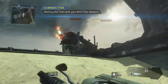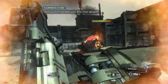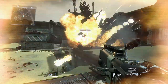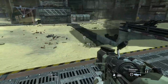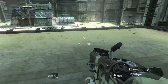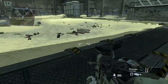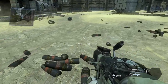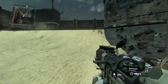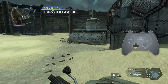Destroy the Titan with your anti-Titan weapon. Good job. Taking on a Titan is very dangerous, even with the right weaponry. Pilots earn credit towards their next Titan drop by engaging in combat. Once your Titan is built, you can drop your Titan onto the battlefield. To continue, please initiate Titanfall.